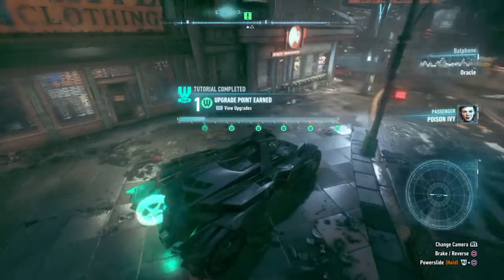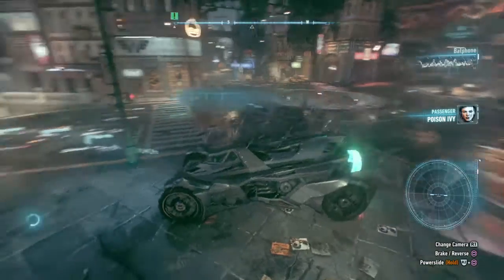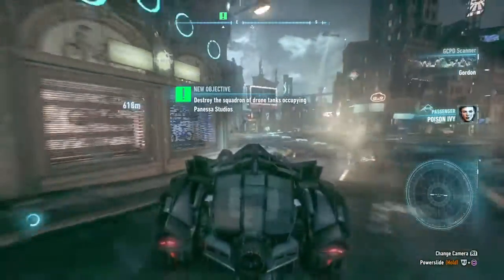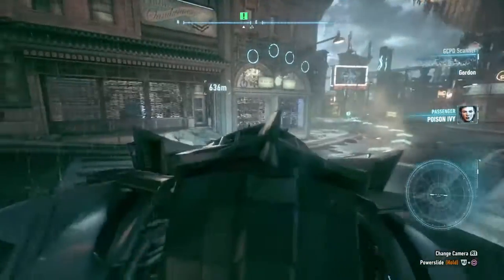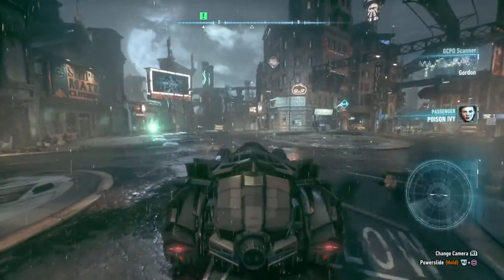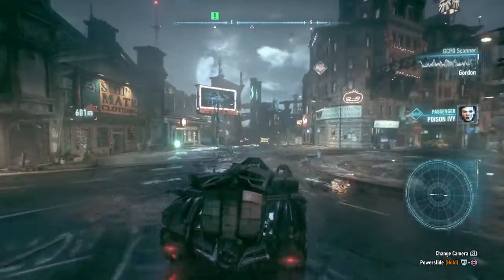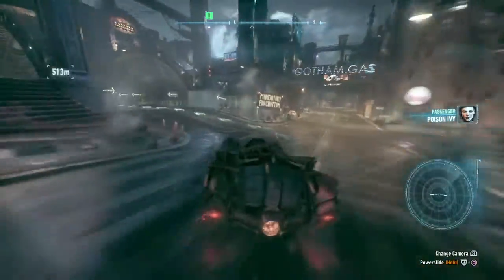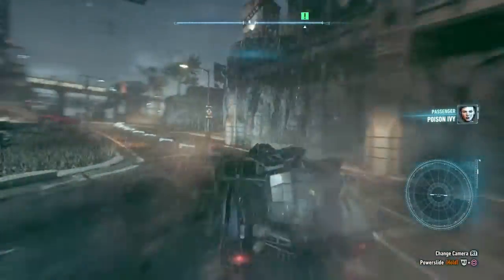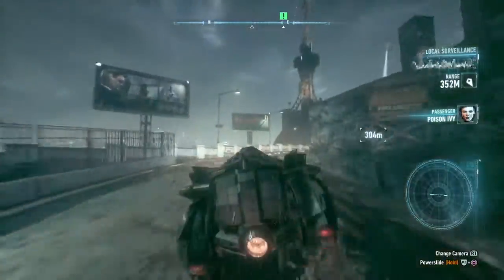Upgrade point earned. I'm in action — transport deploying more tanks at Panessa Studios. I've warned GCPD to pull their men off the streets. I'm heading there now. Come in, all units. This is Commissioner Gordon. We have numerous hostile tanks deployed across the city. Gotham is under attack. I want everyone off the streets and back to GCPD. We're not equipped to deal with what's out there. Thank God there's someone who is. Let's do this. Driving is going to take some getting used to, that's for sure.